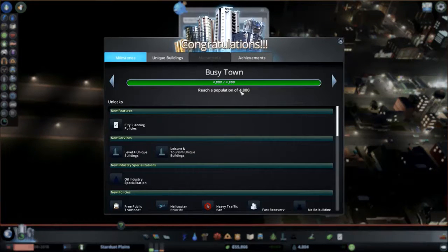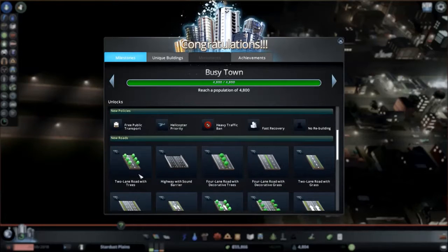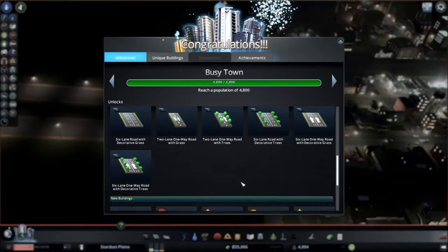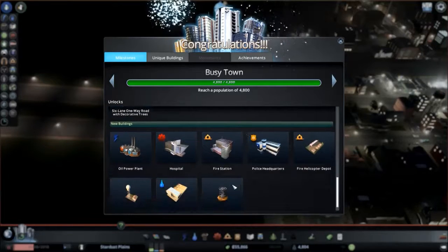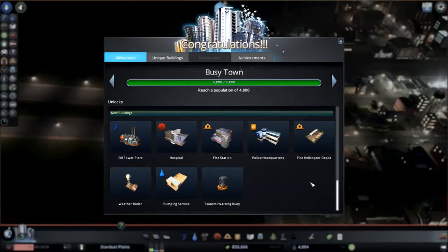A few moments later - there we go, Busy Town! We've got city planning policies, oil industry specialisation, transport, helicopter. We've got a lot more to deal with. We can even make roads that look nice with trees and stuff. We've got a new oil power plant, a hospital, fire station, police headquarters, helicopter depots, and some actual disaster stuff.